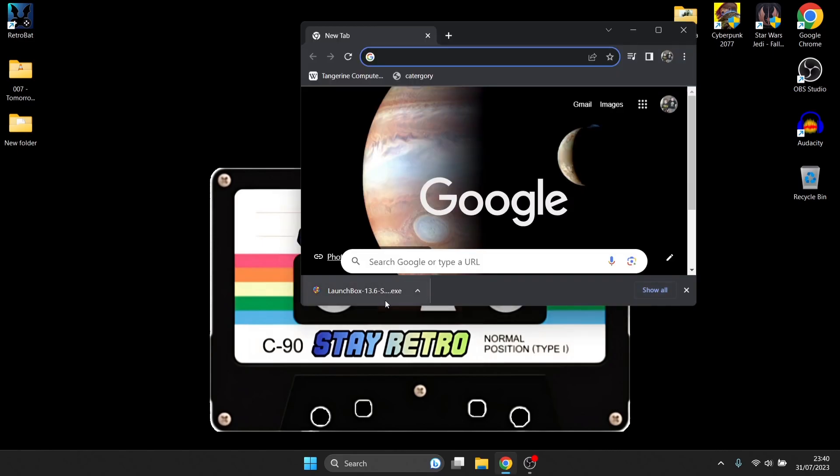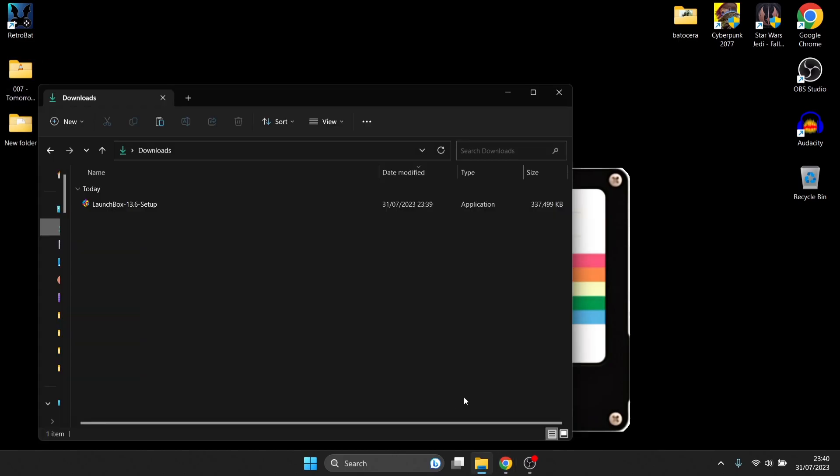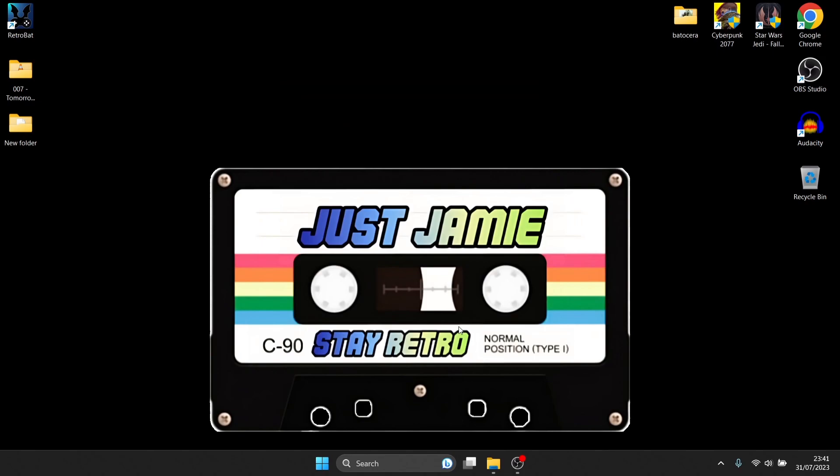After it's downloaded you're going to have the .exe file. Just left click on it and it's going to take a few seconds to open. If you don't see it in your browser, it's likely going to be in your C drive Downloads folder. If you get a 'Windows protected your PC' message on Windows 11, just click 'More info' and then 'Run anyway' — that will start the installation process.